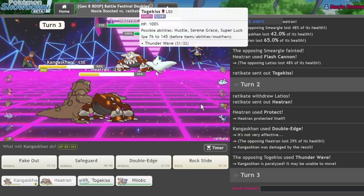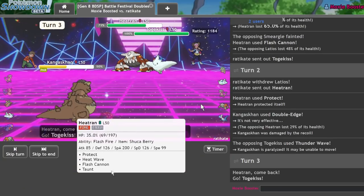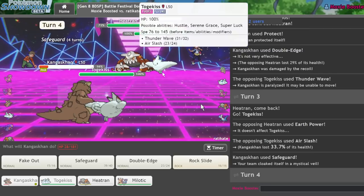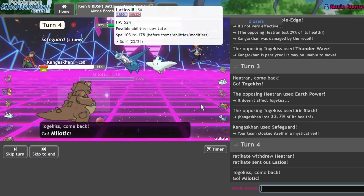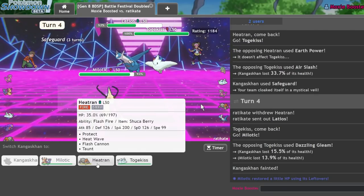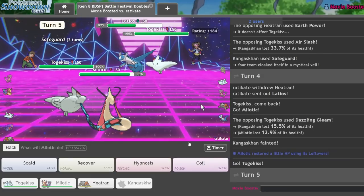We're actually kind of in a pickle here. Seems to be Serene Grace Togekiss because you don't tend to waste a move slot on Thunder Wave if you're Crit Kiss. I'm going to go ahead and Safeguard here. Assuming they're going to Earth Power, I'm actually going to go into my own Togekiss. I can't be flinched thanks to my Inner Focus. This is actually not a terrible spot now. Let me click Double Edge into the Togekiss for a little bit of damage and double into my Milotic. As in comes the Latios — I wonder if there's Specs.